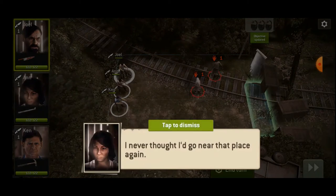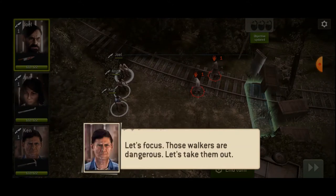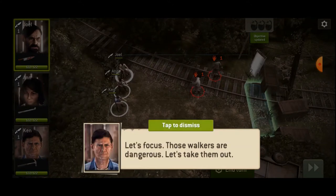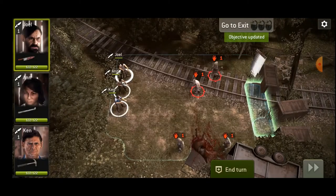So Daryl is back in Terminus. And these three are people he had saved from the containers — we have Ann, Joel, and Ken. All of them have knives for their weapons.